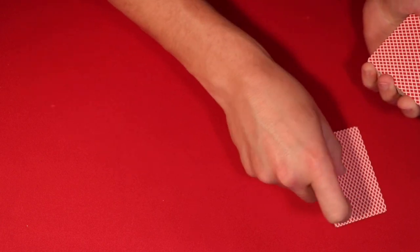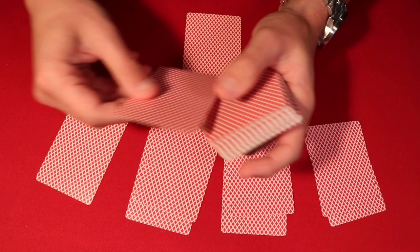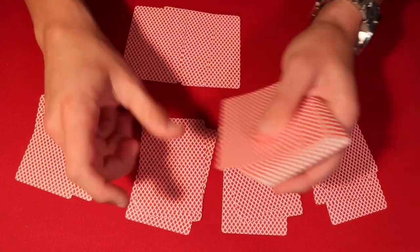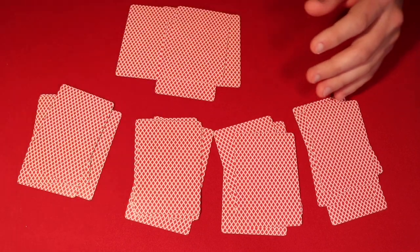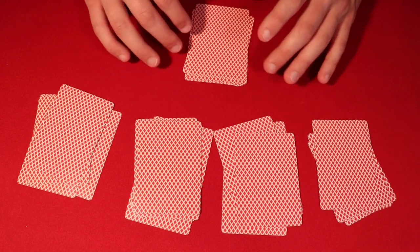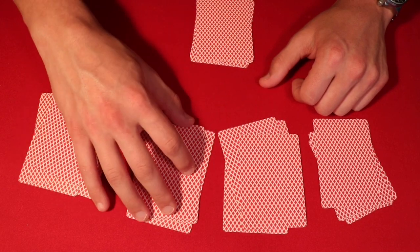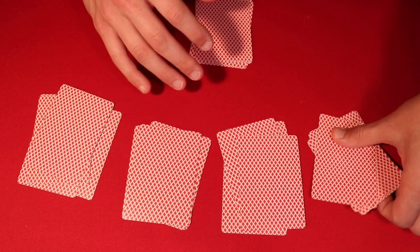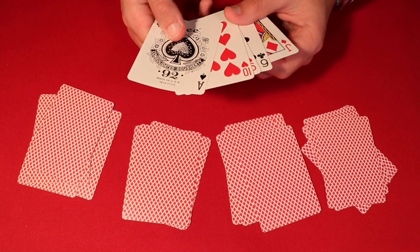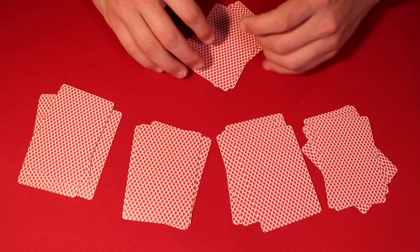From here, go ahead and deal out five piles: pile one, two, three, four, and your pile is going to be last — pile five. Deal until each pile has five cards. Then tell your spectators this is going to be your pile, but you want them to pick any pile they want — any seat is open, they can pick any packet. The only pile you don't want them picking is pile number five, because at the end of the trick that's the one with the royal flush.